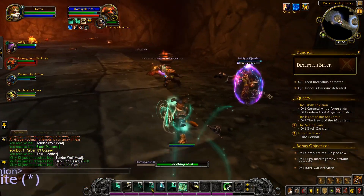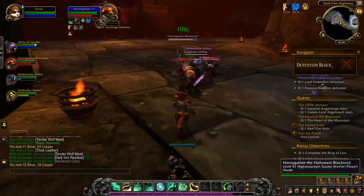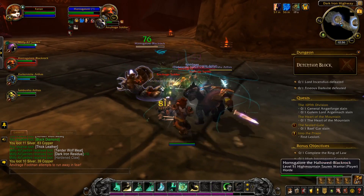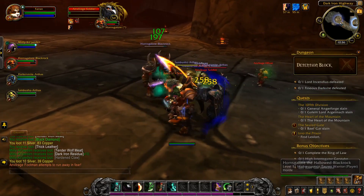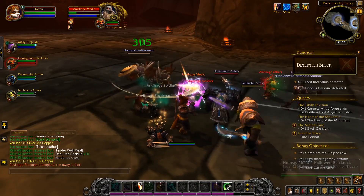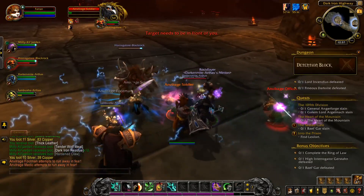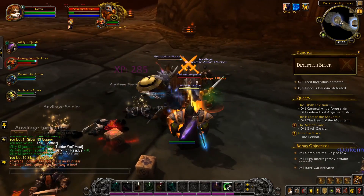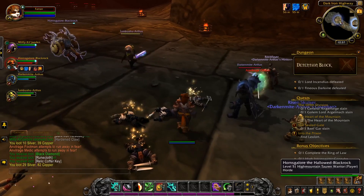I'm just now noticing that High Mountain Tauren, which is what this warrior is, have different voice clips than regular Tauren. High Mountain Tauren is one of currently four — soon to be five — allied races that you have to unlock by doing some special requirements. You can't create one until a bunch of stuff has been done on another character first. I'm working on that stuff now — might take me a bit.